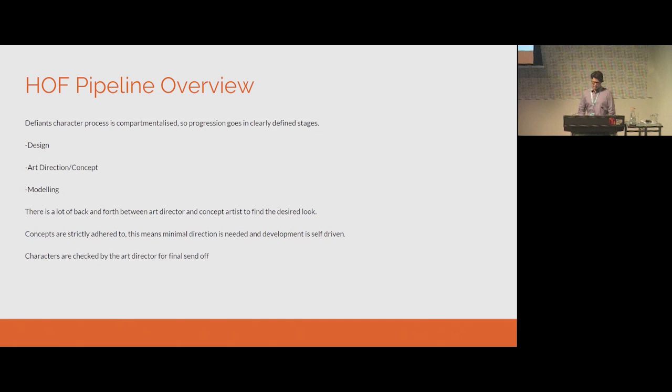Our asset pipeline is very much based on sculpting. ZBrush is my tool. If I was integrating somebody into our process, all I would say is that you need basic polygon modeling skills — basic Maya or Max skills, low poly models, UV texturing — and then also some sculpture, because the sculpture is really the unique thing that's influential in all parts.